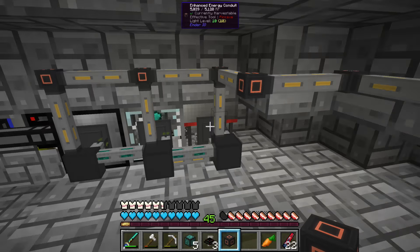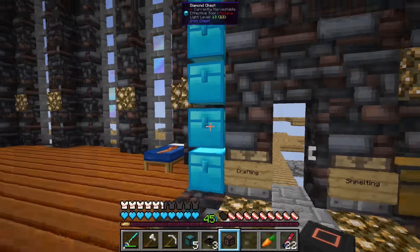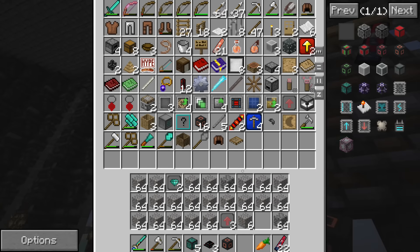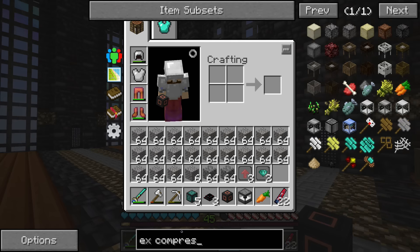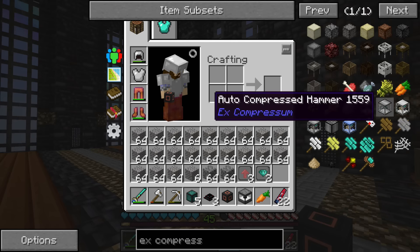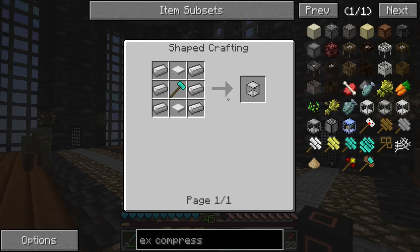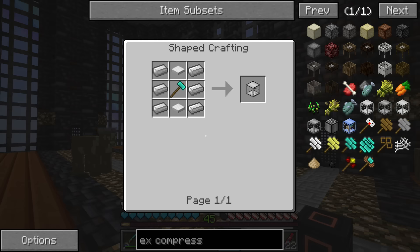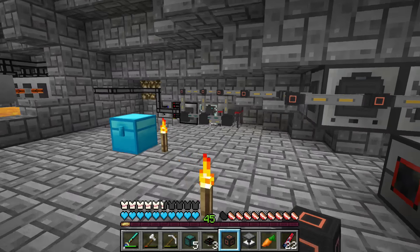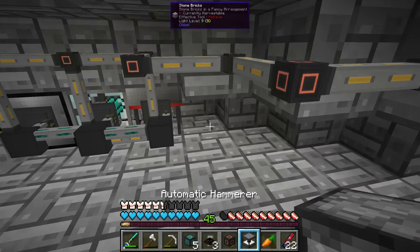We also want to export the gravel we're getting — look at all this gravel — to another hammer. Fortunately we've already got one down here, so we don't need to build another one. I've thought about using X Compressum and trying one of their other types of hammers, but I'm not entirely sure. These episodes are recorded back to back — I just finished the last episode about an hour ago.